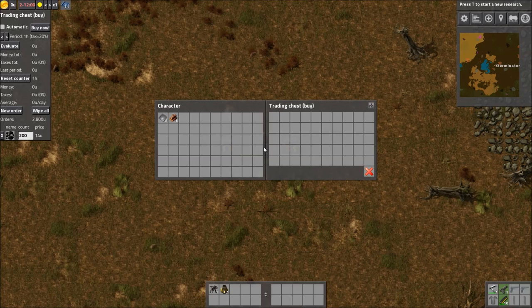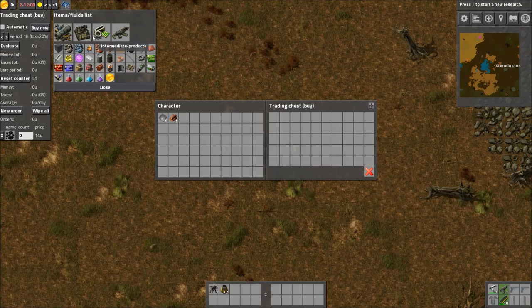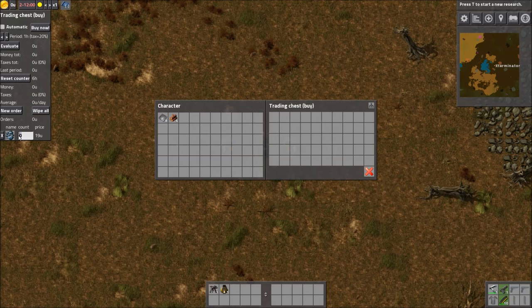The 'Evaluate' button will evaluate the chest's current contents. For buy chests, this is less relevant because you don't put items in — the chest fills itself and you take items out. You can also wipe all your orders or add a new order. To add an order, click 'New Order', select what you want — for example, iron ore — and set a quantity, like 100.